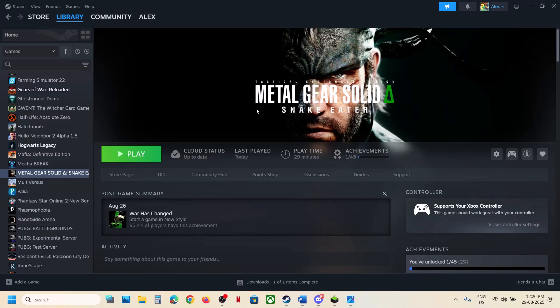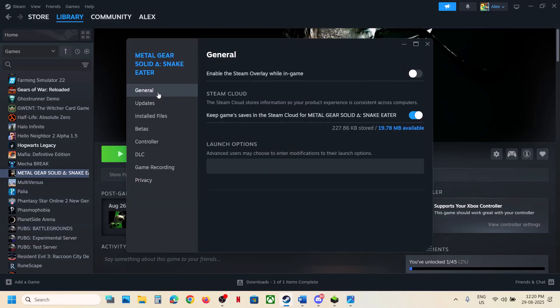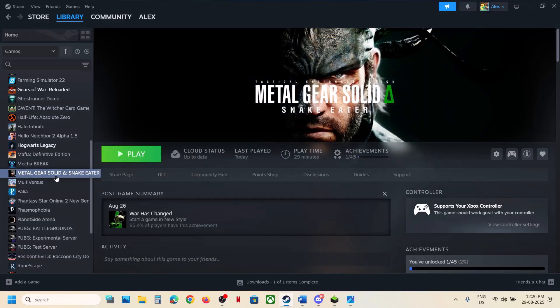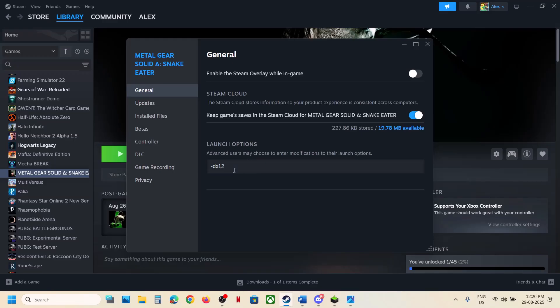The first step is to try DX11 or DX12 in the launch options. Right-click the game in Steam, select Properties, go to the General tab, and type in -DX12, then launch the game. This has worked for many players so it might work for you. If that does not work, you can also try -DX11 and then check.